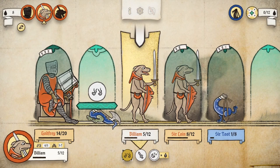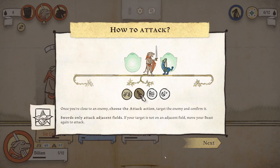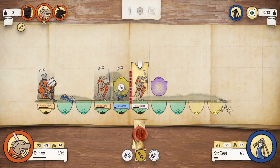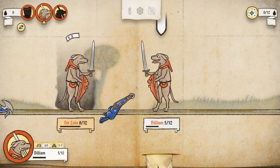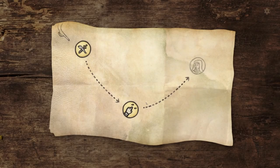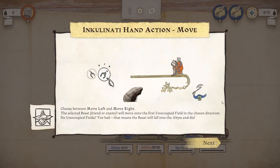I guess maybe if you use your tiny then you can't do anything else. Now you see that I'm the greatest Inkulinati master of all time. Not so bad so far. Choose between Move Left and Move Right — the selected beast, friend or enemy, will move onto the first unoccupied field in the chosen direction. If there's no unoccupied field, the beast will fall into the abyss and die. The deadliest Inkulinati technique.